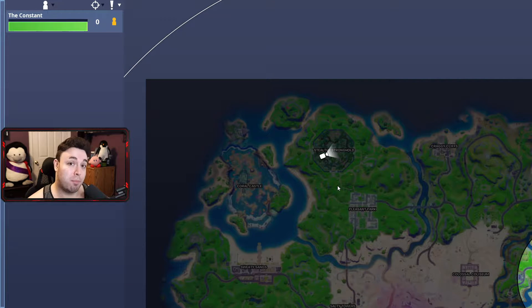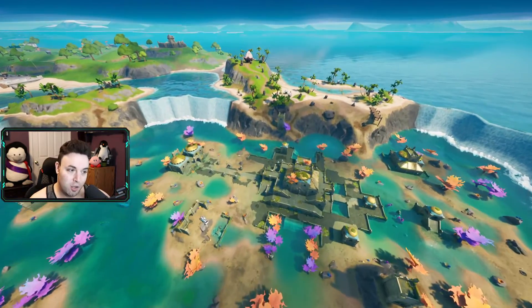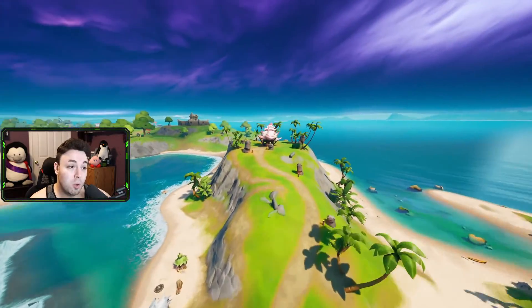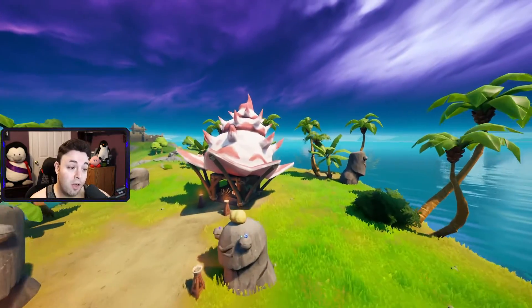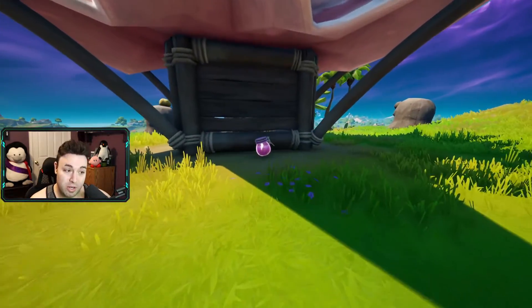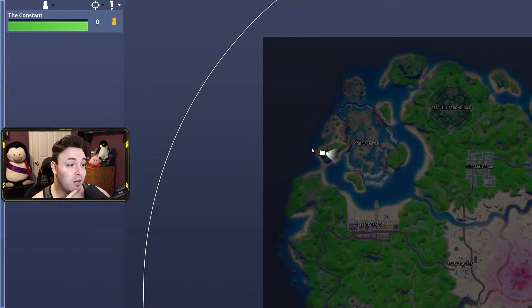These other two locations are probably easier to access as well. The next one is Coral Cove — not to be mistaken with Coral Castle. Coral Cove is right over here. As we head to the west of Stealthy Stronghold, you will see Coral Castle. If you go towards Coral Cove right up here, you will find this big shell house. On the other side of the shell house, you will find one more potion right over here. This is our second love potion location, and it can be found on the map right over here at Coral Cove by the big shell house.